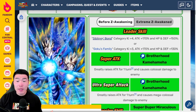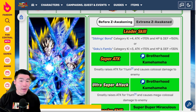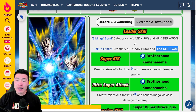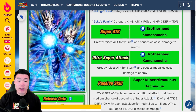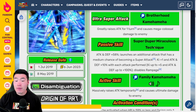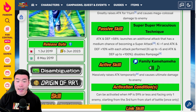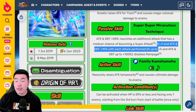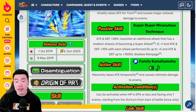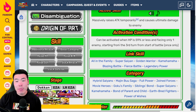Before the Extreme Z Awakening, their leader skill was Sibling's Bond category ki+4, Attack+170%, and HP and Defense+150%. Or Goku's Family category ki+3, Attack+170%, and HP and Defense+130%. 12-ki Super Attack greatly raises attack for 1 turn and causes colossal damage. 18-ki Super greatly raises attack for 1 turn and causes mega colossal damage. Passive: Attack and Defense+58%, launches an additional attack that has a medium chance of becoming a Super Attack, ki+1 and Attack and Defense+10% with each attack performed up to ki+5 and Attack and Defense up to 100%, and disables Rampage. Active Skill massively raises attack temporarily and causes ultimate damage. Condition: can be activated when HP is 59% or less and facing only 1 enemy, starting from the 3rd turn from start of battle, once only.